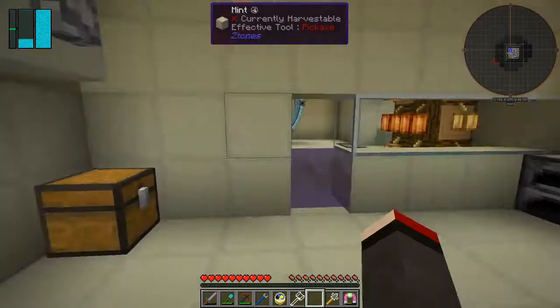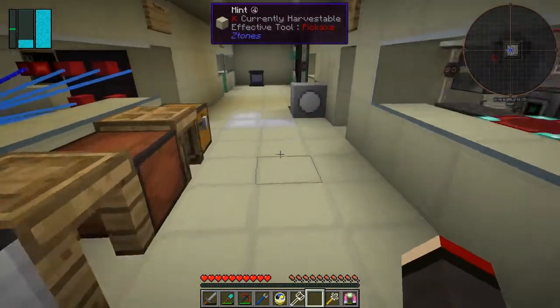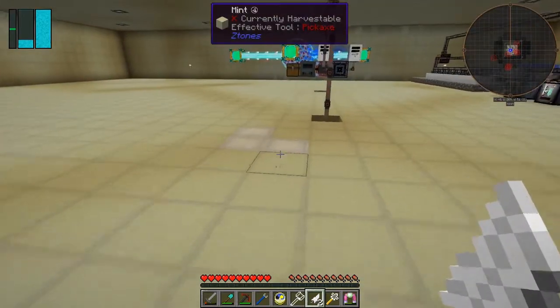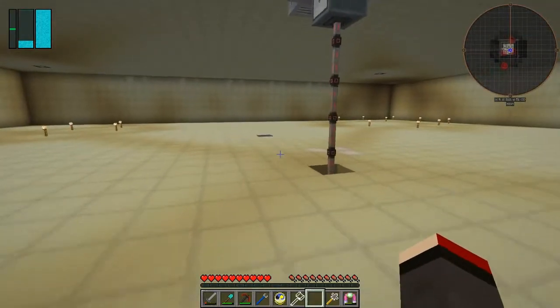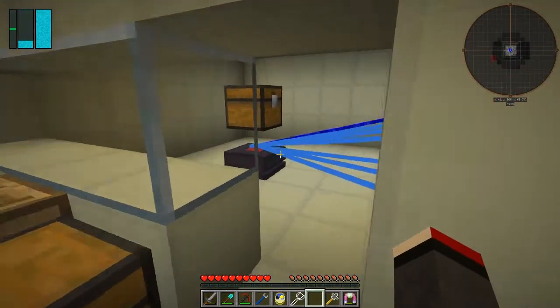So we need 16 of these. Let's go and have a quick look downstairs while that's happening, because I set up that grinder and the grinder seems to be working quite well. So what do we got in here? We've got feathers, roast chicken - how do we get roast chicken? We get eight blaze rods, which is quite impressive. Another roast chicken. Interesting that you get roast chickens from mobs - I don't understand that.